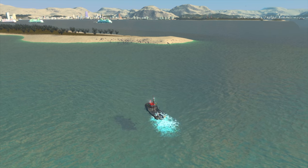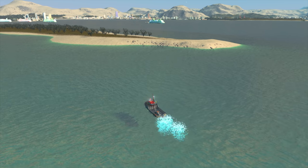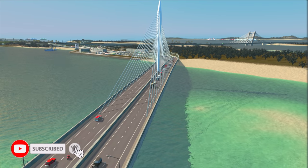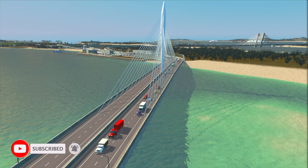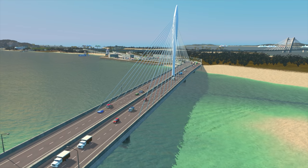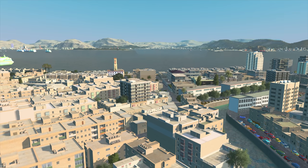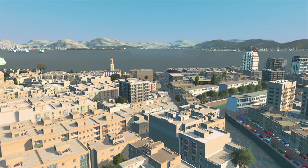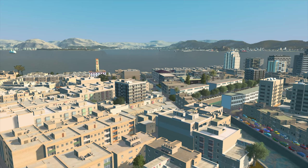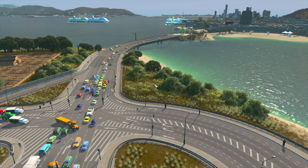I was scrolling on the Steam Workshop the other day and I finally found something I've been asking for for such a long time — movable bridges, basically a drawbridge. Whenever a boat comes through and you have a road, the road will go up, disconnect, and all the cars have to wait. I've been waiting for this for so long. I even suggested it to the people at Cities: Skylines way back in 2016, or even 2015 when it first came out.